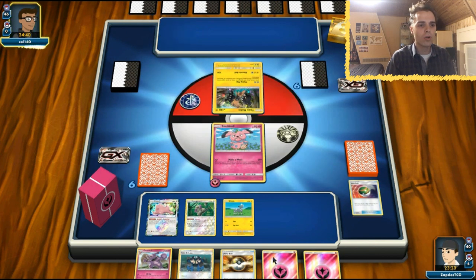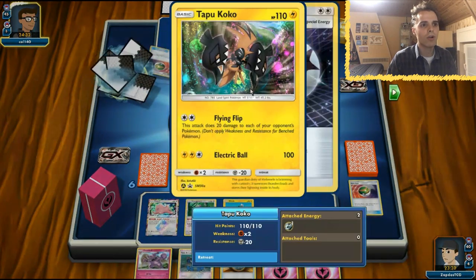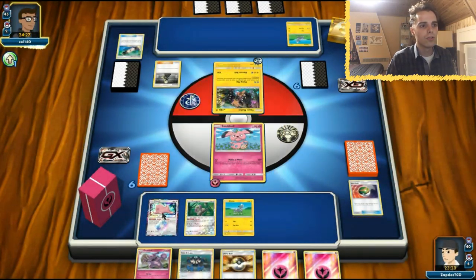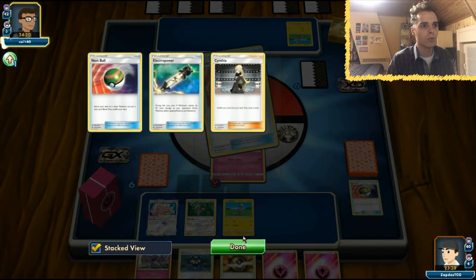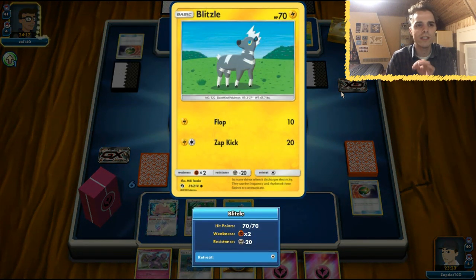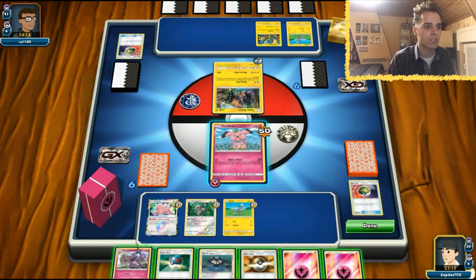We have the Ultra Ball in hand — we get rid of two cards, evolve into Granbull, attach the energy for next turn. The bad news is that Tapu Koko Flying Flip will already dish out lots of damage. He needs two Electro Powers to land successfully. The good news is that Ditto can also evolve into Granbull, so at least we have that. Hopefully he will not get another Electro Power, otherwise we will be in trouble. He's playing Substrika to thin out his hand and play all the Electro Powers at once — that's a total of 110 damage on board. That's crazy.